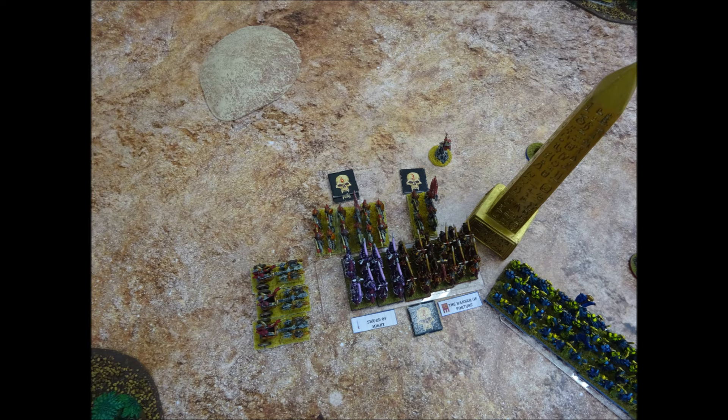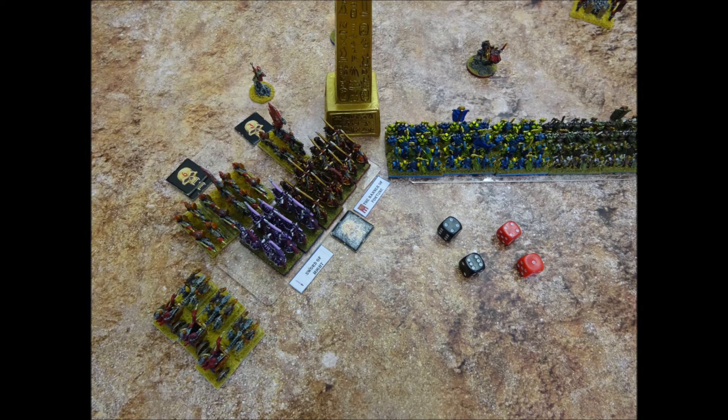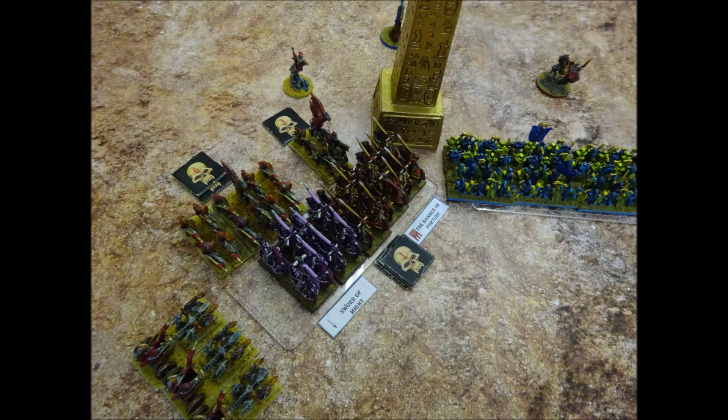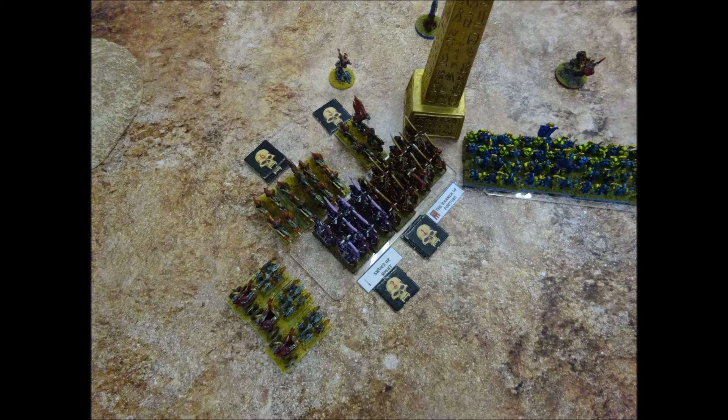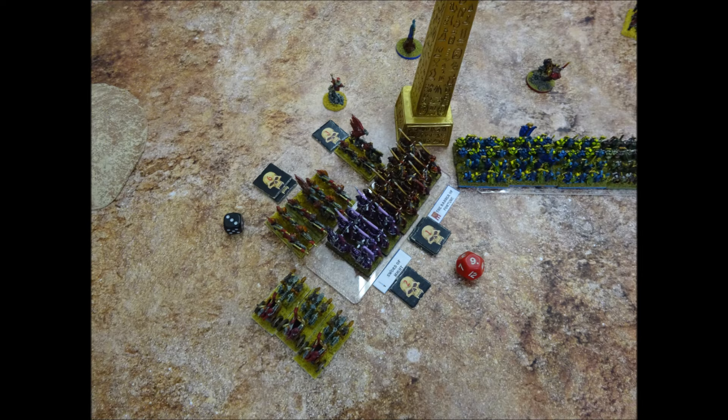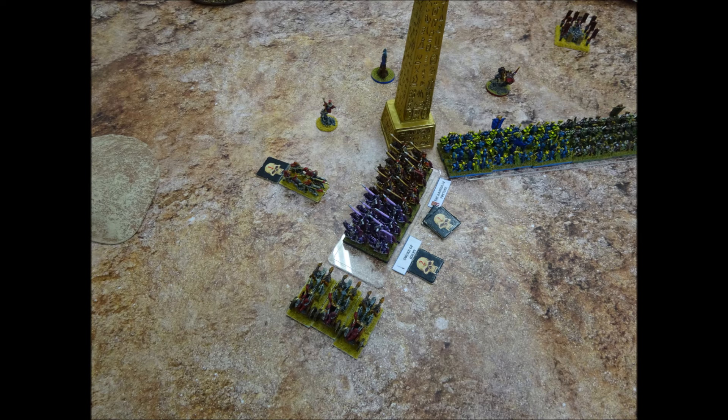In total the Chaos Knights have caused 9 hits to the skeletons this turn. The remaining Skeletons fight back — the single stand inflicts 2 hits on the Knights of Khorne, but they save 1, recording 1 more hit. The Skeleton Cavalry score 3 hits against the Knights of Slaanesh — the Knights fail 2 saving throws, recording 2 more hits against them. The Chariots cannot fight as they're no longer in base contact. The Chaos have scored 9 hits, the Undead 3. The Undead lose by 6 points, divided by 2 fighting units. After casualty removal a single stand of Undead cavalry remains, retreating 3cm.